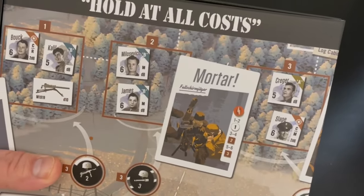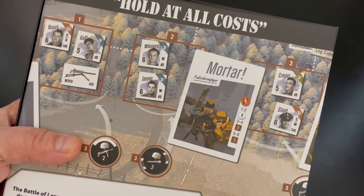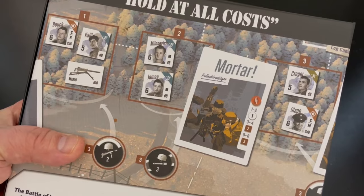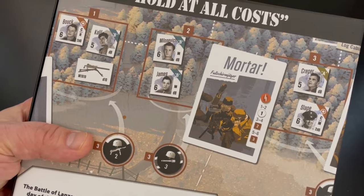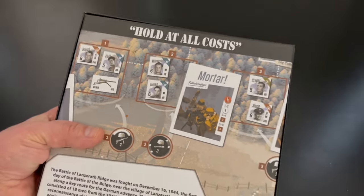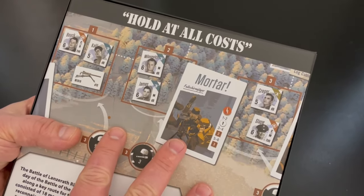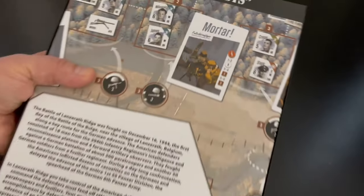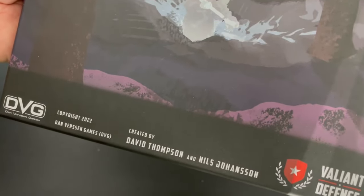I want to show you the art — look at it. We'll look at the components as we get into the box. This art is just amazing, done by Nils Johansson. We first came into contact with him through a series of games from High Flying Dice Games, Battles of the Old Northwest Territory — really great series. He has a great talent for graphic design and layout, and the detail on the soldiers is just amazing. This is designed by David Thompson and Nils Johansson.